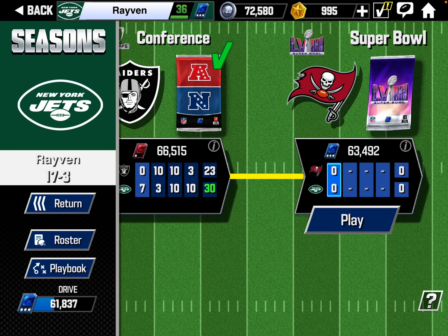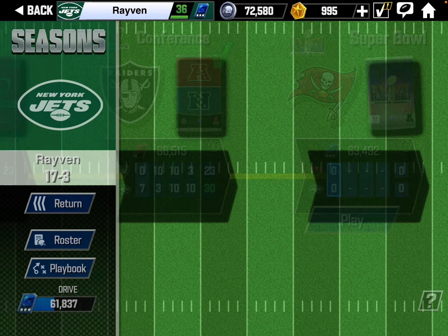Basically what we're doing here is going for our first ever Super Bowl win in Sapphire tier. When you win the Super Bowl in Sapphire tier, you get a guaranteed Ruby card. We have a couple Rubies so far — we're 17 and 3 right now and looking to get that Super Bowl win.